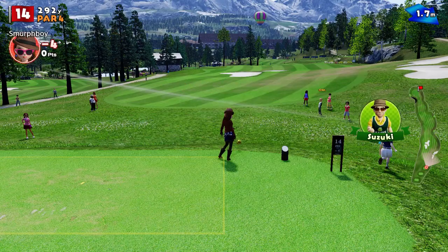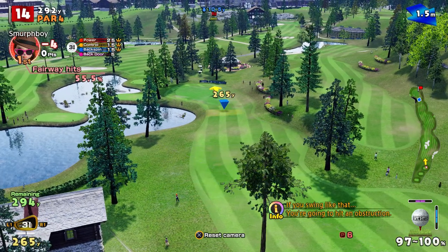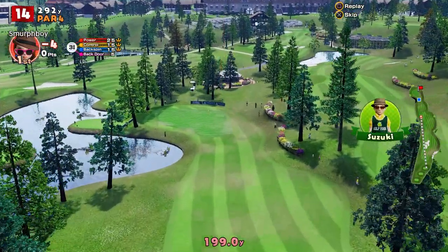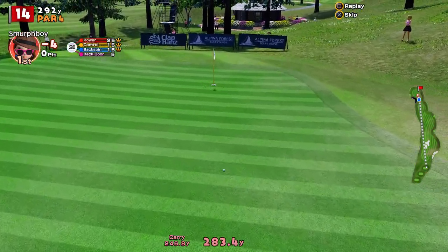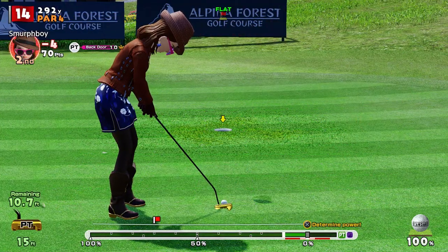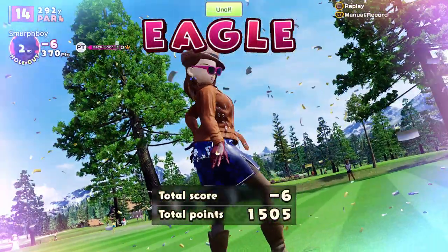Hole 14 is a big downhill par four. We've got plenty of leg in it — we could almost play my three wood and try and roll it up, in fact we might play that. Going to end up about 10 foot — look at that, that's the simplest eagle putt you'd probably get. And she drops — eagle! That's how you do it, great eagle.